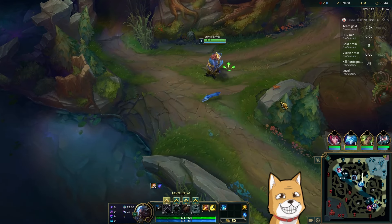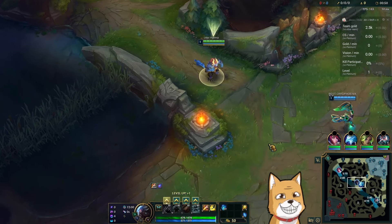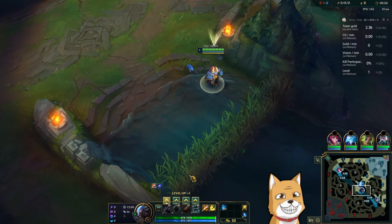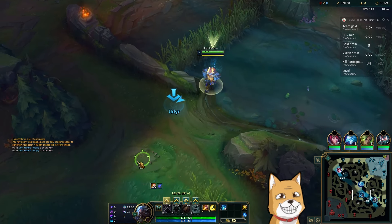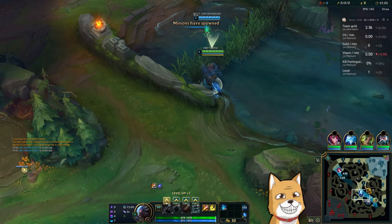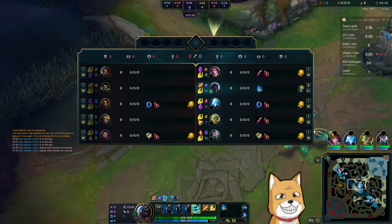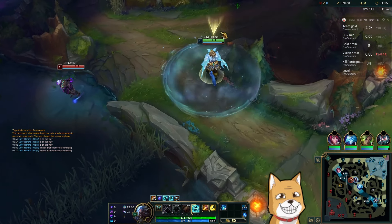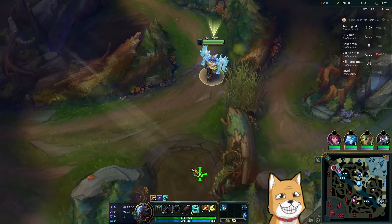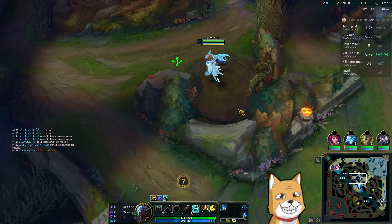Phase Rush is probably 99% of the time not the right call unless you're doing a very specific playstyle. At minute 1:50 I'm gonna start moving out - this is risky but I don't have anybody warding with me. Late ward on the path on bot side - classic. He is probably starting on this side. Looks like Brand wanted single target camps. Brand warded this, I don't have lens, so clearly not coming to my jungle.